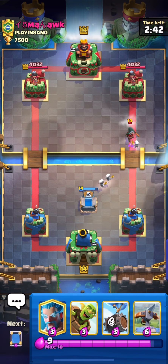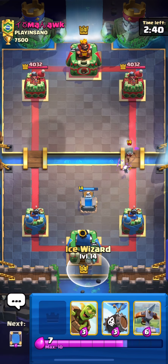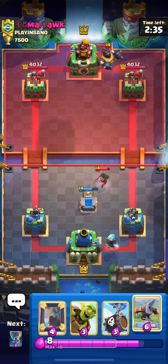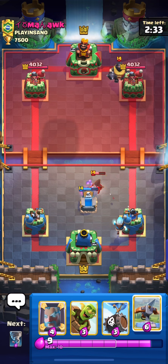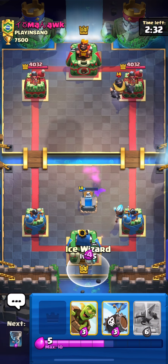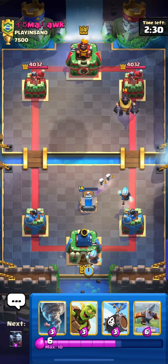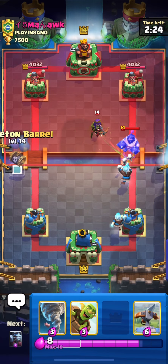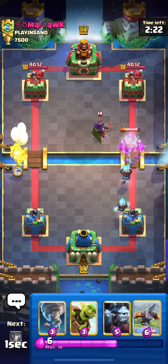Okay, let's focus on the matchup. We're going versus a banty deck. I'm going to play ice wizard in the back. Looks like mega knight could be a ram rider. I'm going to play my ice wizard and cycle to my skeleton barrel because I need to get to my minion horde.